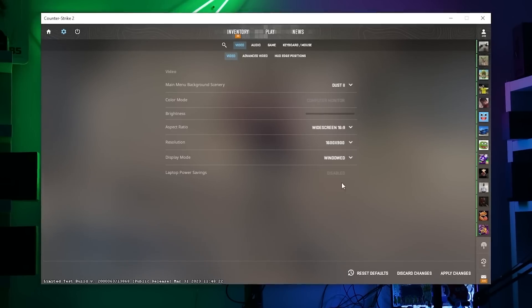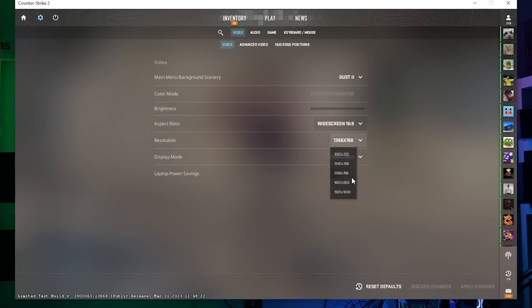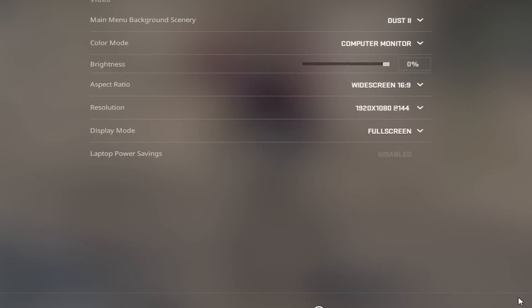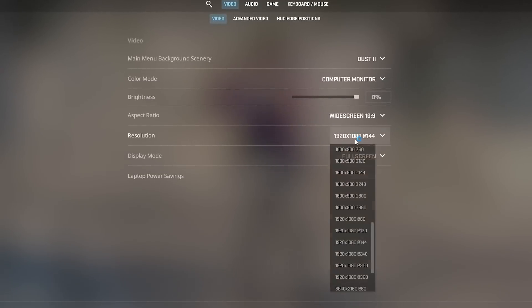Number twenty-six: in Counter-Strike 2, changing resolution doesn't randomly crash your game. This is something personally unacceptable in CSGO and it's finally fixed in CS2. Also, it goes about 10 times quicker to change your resolution in CS2 than it does in CSGO.